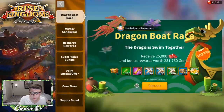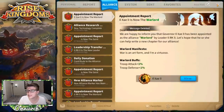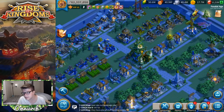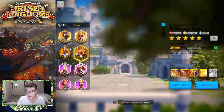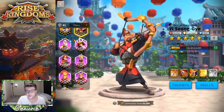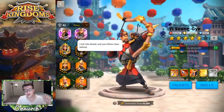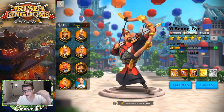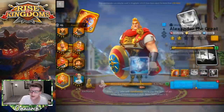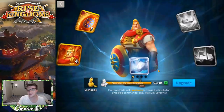I did end up buying the 50 dragon bolt bundle, which is where some of those gems came from. Let's claim the milestone reward now. Looking at legendary commander sculptures — this is important. Yi Seong-Gye is at 70 out of 80. I have a surprise for you guys in a minute — we're going to expertise Yi Seong-Gye in this video. We are at 61 Alexander sculptures total, up from 19 when the video started.